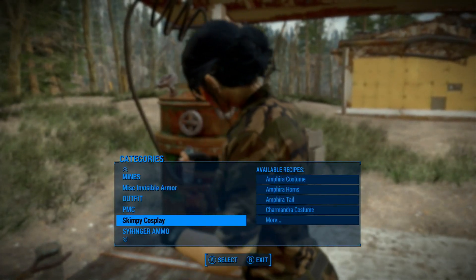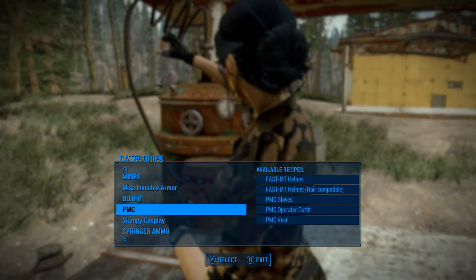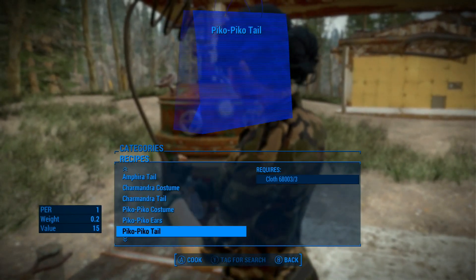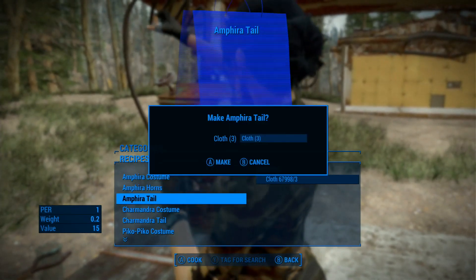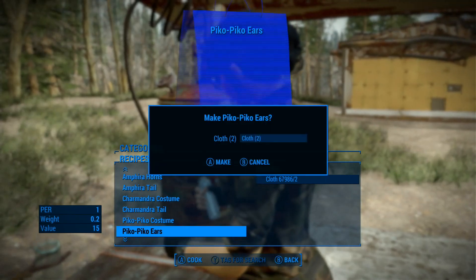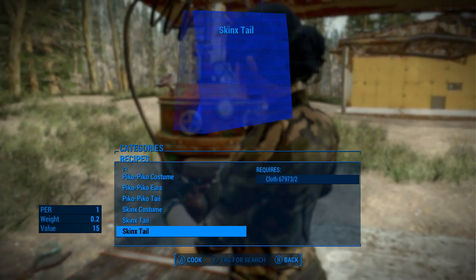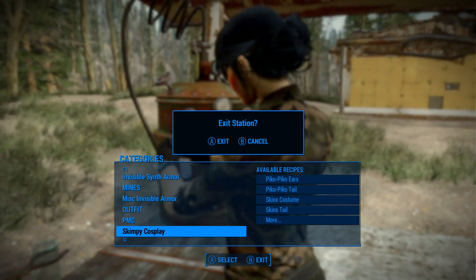We have Jenny here at the chem station here in Sanctuary, and we have scrolled down to the Skimpy Cosplay section. Now we're just going to create these things and we'll see how this goes. We're just going to create the costume, the horns, the tail. It looks like it's a combination of costume and tail. That one had horns — I don't know if they all have horns. This one has ears and a tail. We'll just see what we get here. Oh, we had two tails.